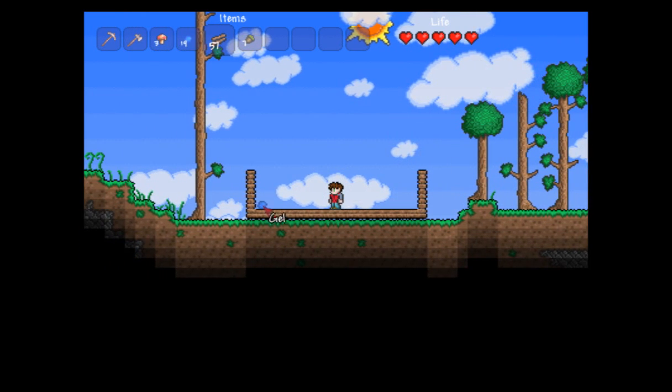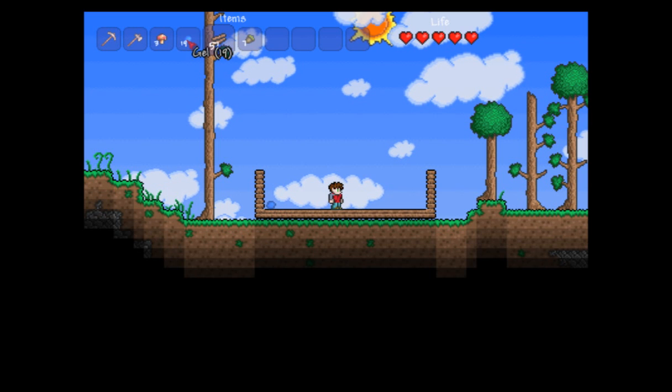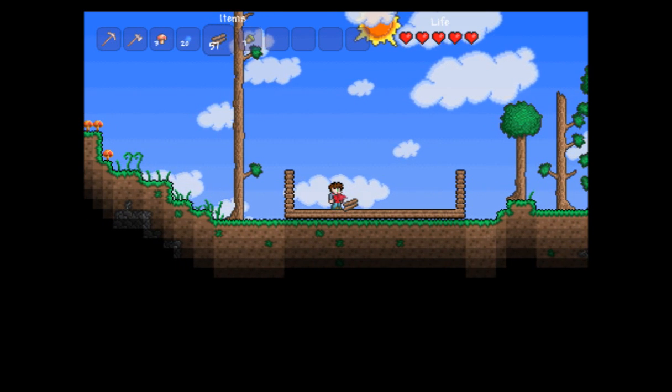I'm not going to go up too high. This right here, by the way, is gel. You'll notice when you kill slimes, they drop gel. I'm going to go pick that up — just get close to it. This may be a good time to show you how to get into your inventory.